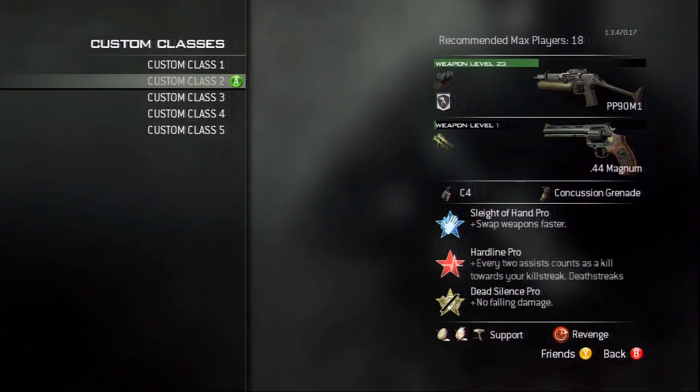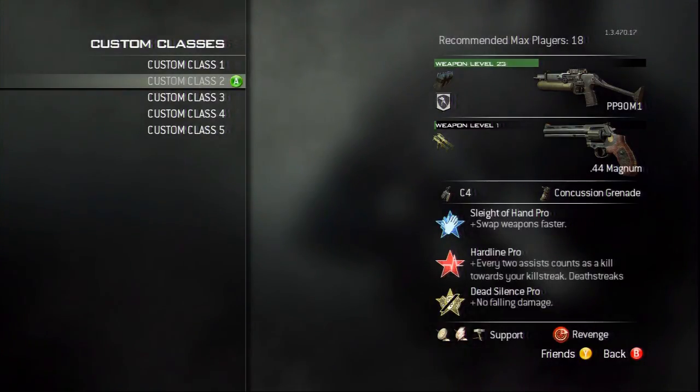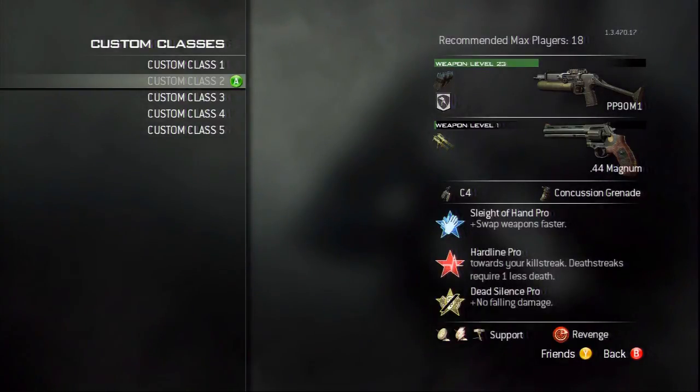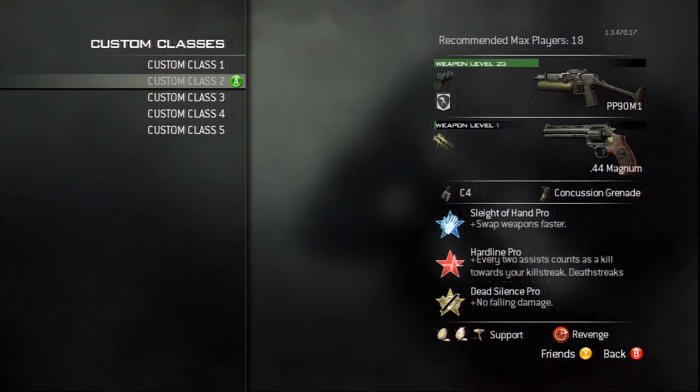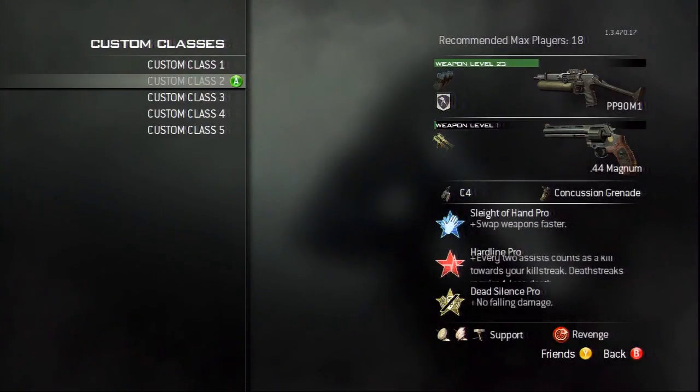The alternate class is the PP90M1 with extended mags and the flinch pro proficiency. We have a 44 magnum akimbo because that is just lethal. A C4, a concussion grenade, sleight of hand pro, hardline pro, and dead silence pro. For your killstreaks, possibly a UAV, counter UAV, and a SAM turret, and use whatever death streak you want — but don't use final stand or dead man's hand.